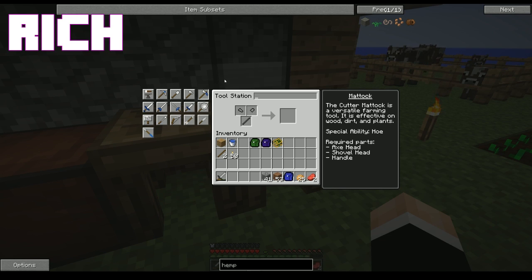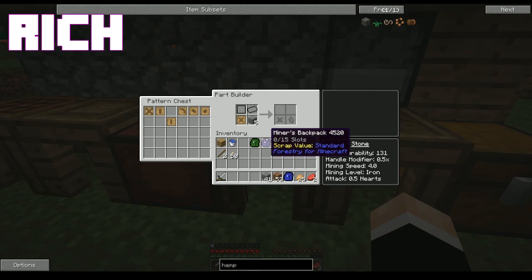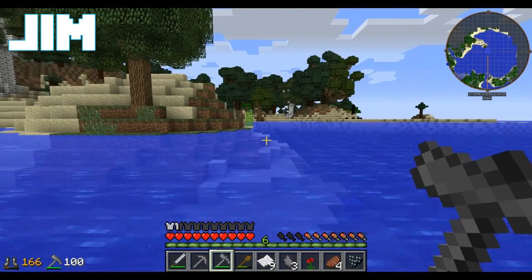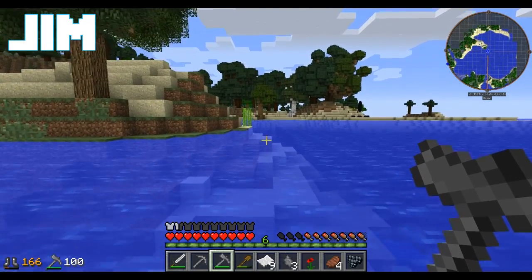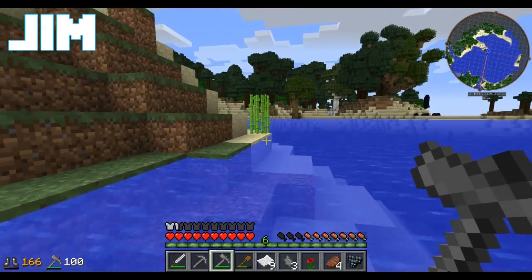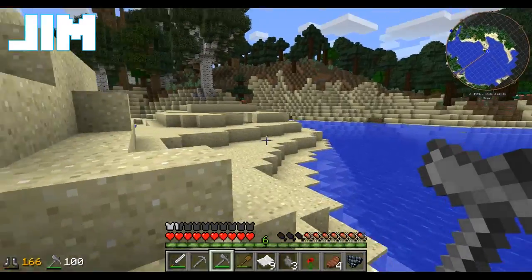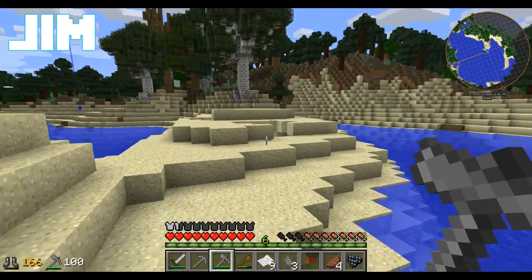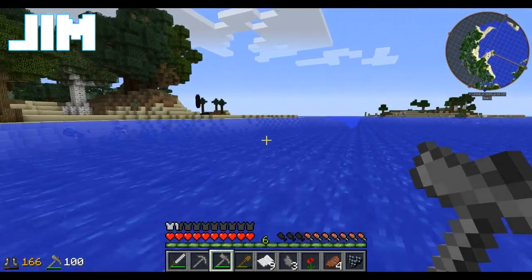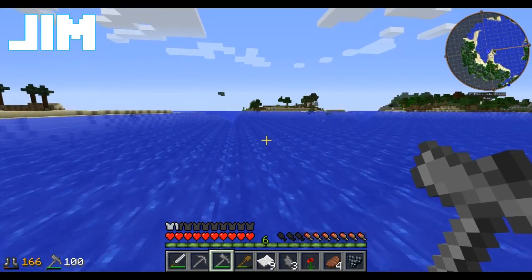Because we need axe head, shovel head, and a handle. Yeah, matics are so nice. Did you make your parts fully out of stone? Yes, currently all of my tools are made out of stone. I'll probably rework them when we get some better supplies, but stone's the easiest thing to repair. And it's the most durable. Tinker's Construct is awesome — I love building tools out of parts because it gives me a lot more opportunity to mess around with them.